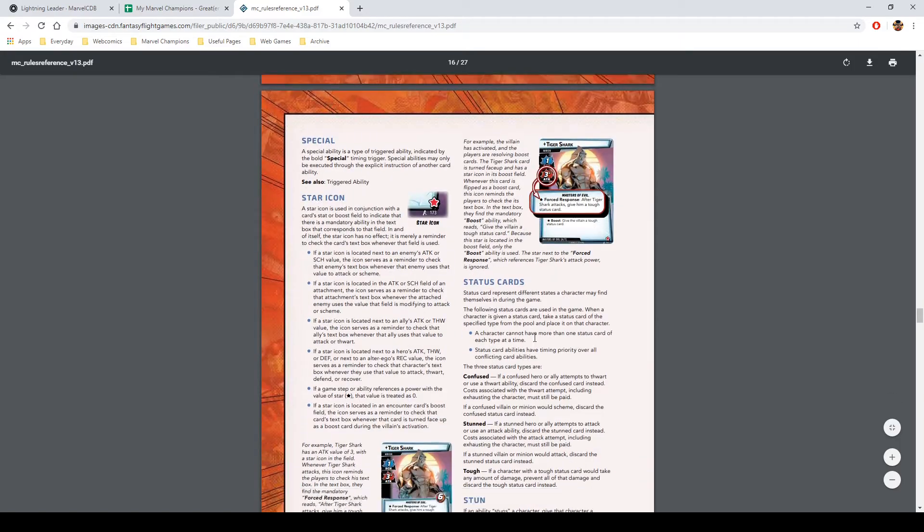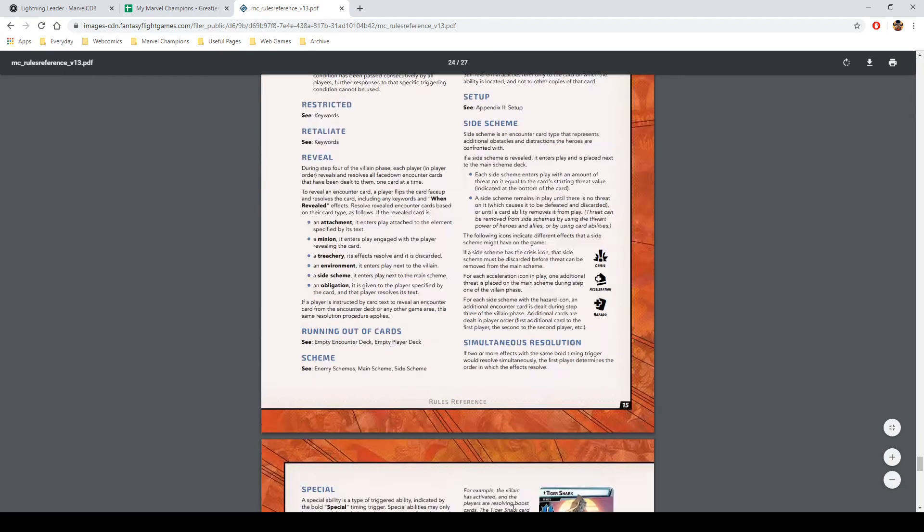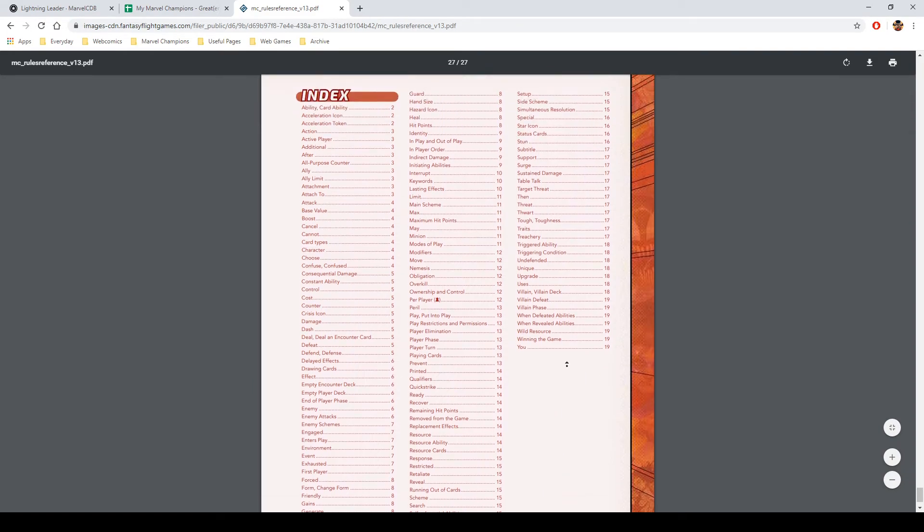It's just been changed from 'this attack' to 'this damage' — functionality is actually identical, it's just now clearer so fewer people will ask about it. The index also exists now so you can look up entries by number, which is convenient.